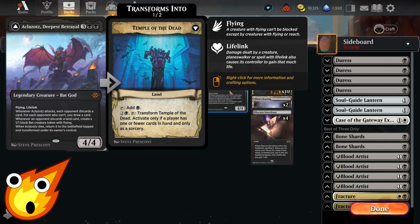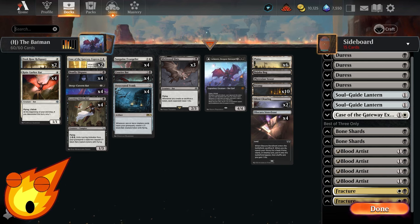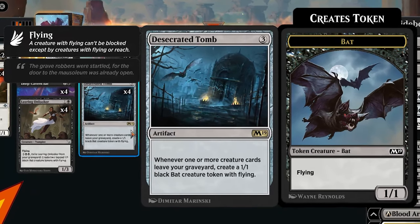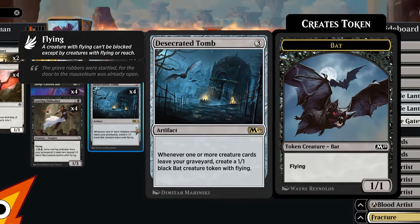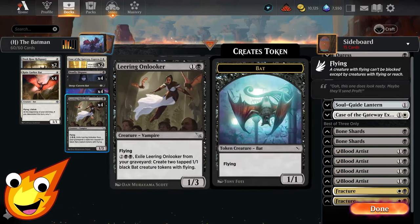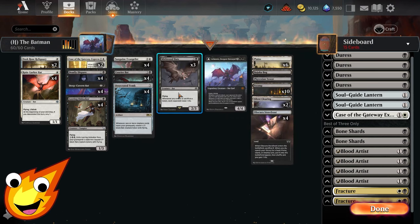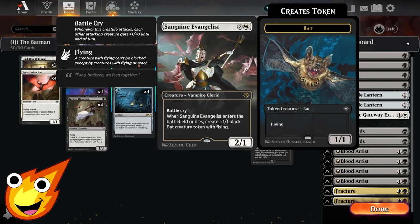That bat god is a great top-end card to close out the game, and even if it gets blown up, we can still use it as a land to keep doing what we need to do. The main pillar of the support package is Desecrated Tomb — a 3-mana artifact from M19 that reads: whenever one or more creature cards leave your graveyard, create a 1/1 black bat creature token with flying. With cards like Leering Onlooker and Courier Bat, we can keep bringing back creatures or exile them to make tokens, which triggers Desecrated Tomb to create even more tokens and burn out our opponent.